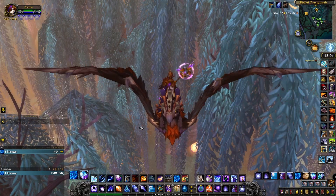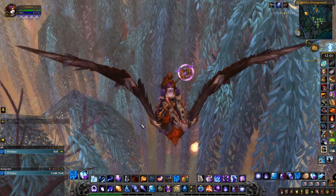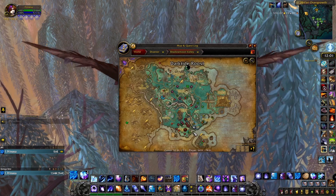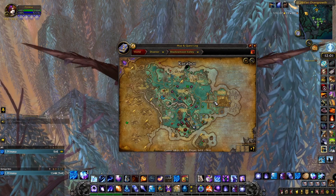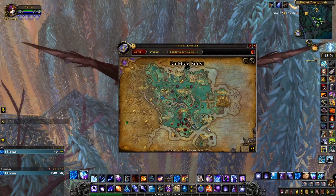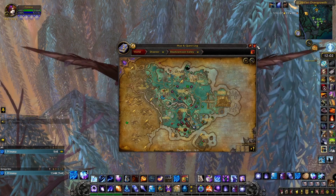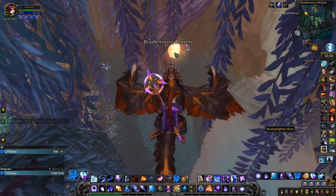To find this toy, you need to go to the northern part of Shadowmoon Valley, down along the river. There's a place called Divari Overgrowth — coordinates are approximately 55, 75. You will see a glowing Swamp Lighter Hive right down there.